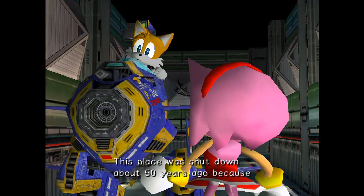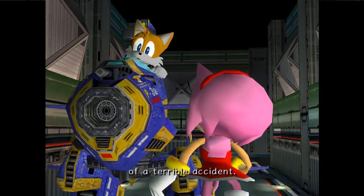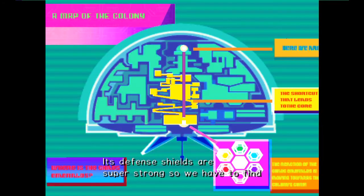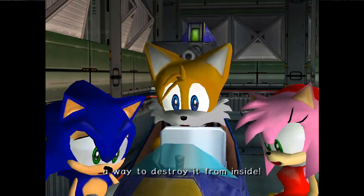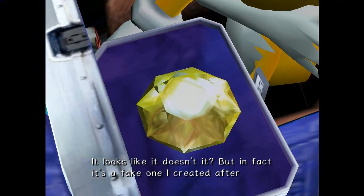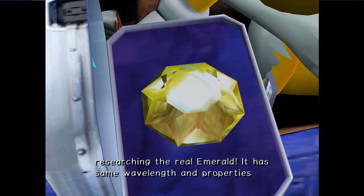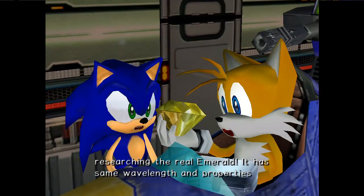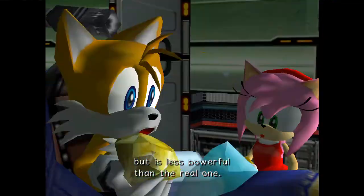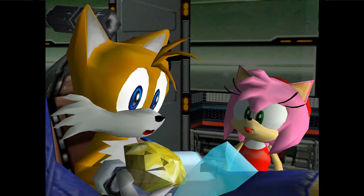Previously on Sonic Adventure 2: This place was shut down about 50 years ago because of a terrible accident. Now it's an abandoned ark. Its defense shields are super strong, so we have to find a way to destroy it inside. Isn't that a Chaos Emerald? It looks like it, but in fact it's a fake one I created after researching the real emerald. It has the same wavelength and properties, but it's less powerful than the real one. It's designed to reverse the energy field inside the Chaos Emeralds and blow up.